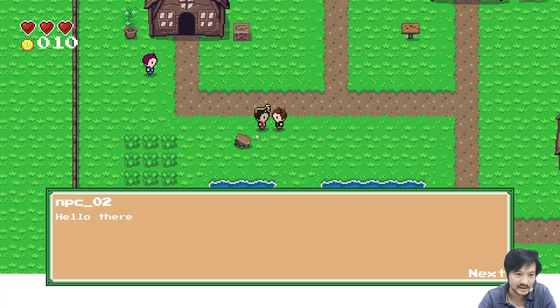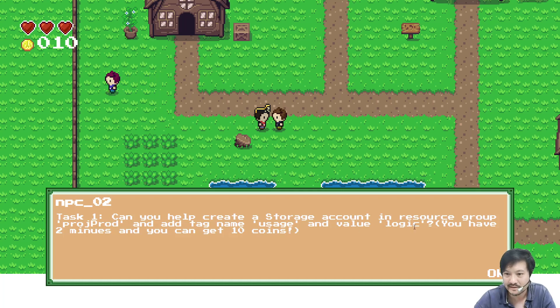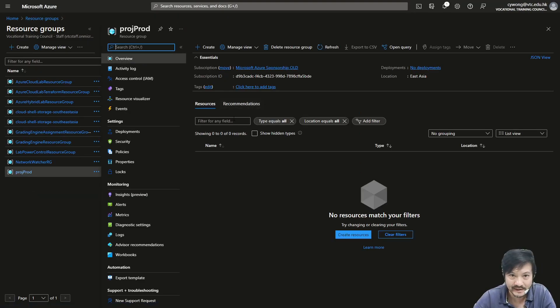I go talk to another NPC. He says: 'Can you help me create a storage account in the resource group project?' I need to tag it. Since the storage account name has to be unique globally, I need to come up with something unique. I have two minutes for this assignment.